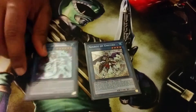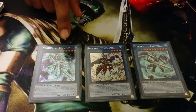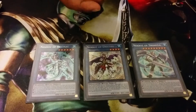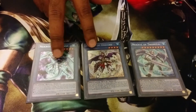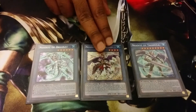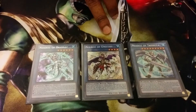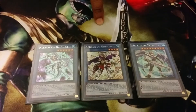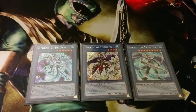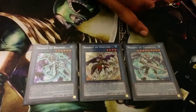For the Necroze rituals, we have Uni, Brio, and Trish. These two are on the banlist at one, so you can only play them at one — I'm hoping at some point if they come off the list I'll bump these up. Uni basically searches any Necroze card you want. Brio is basically a skill drain for extra deck monsters on legs, and it also gets you a search essentially if you Kaleido with the Herald of Arclight. And Trish is really fun to pull off and makes your opponent go neg three if it resolves, though Strikes are running around so it's hard to resolve.